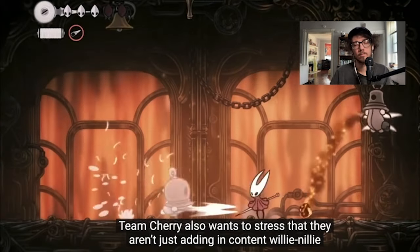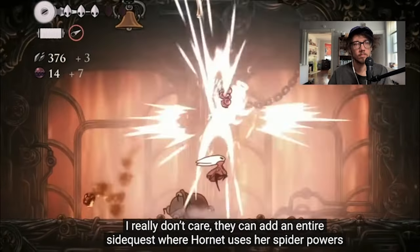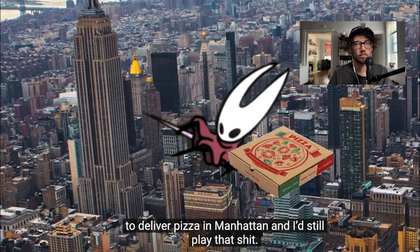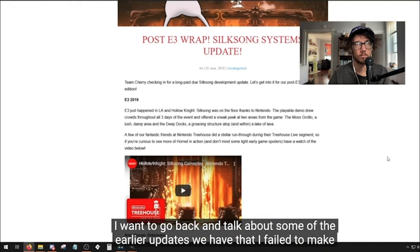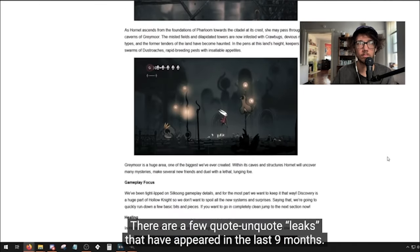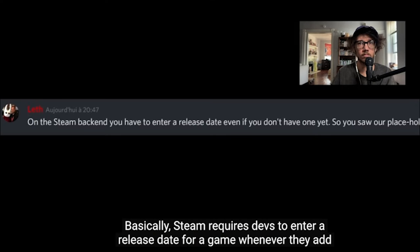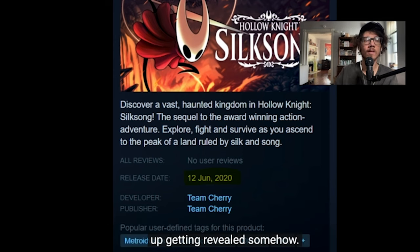Basically, Team Cherry is still working on the game, adding more and more content, and they want to stress that they aren't just adding content willy-nilly. I really don't care — they can add an entire side quest where Hornet uses her spider powers to deliver pizza in Manhattan and I'd still play it. Let's talk a bit about release date speculation. Steam requires devs to enter a release date whenever they add a game into the database, and Team Cherry put a date of June 12th — that's where that date originally came from.